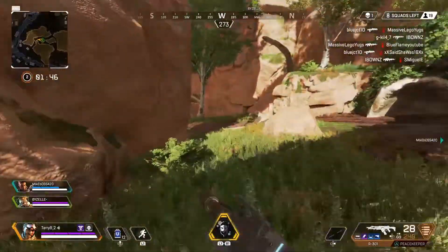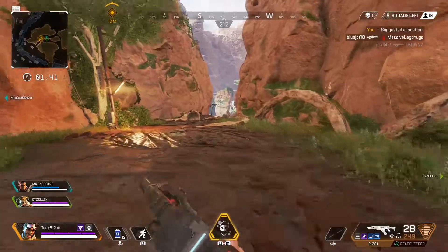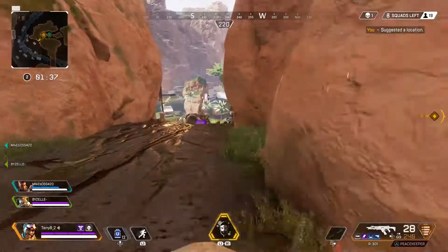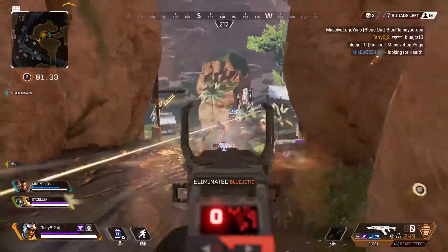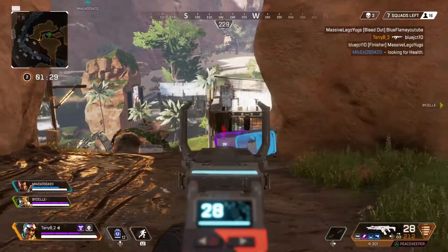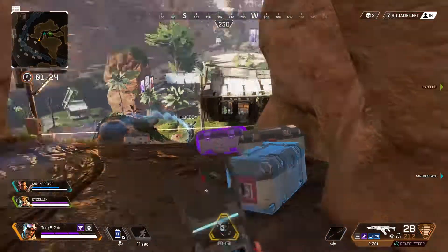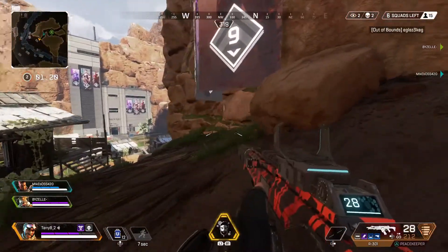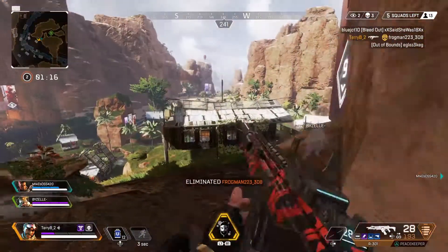Now we're pushing up on this area. I know there's a squad here — I can hear them in a team fight. I get a little ahead of myself though; I see them sooner than I'd expect. We're easily able to knock the first one. I kind of whiff the rest of the spray, but thankfully with Mirage you can take advantage of his L1 and just send out his little decoy. Of course they take the bait — most people do. So I'm able to know where she is, push and get the kill. Easy kills there with Mirage.